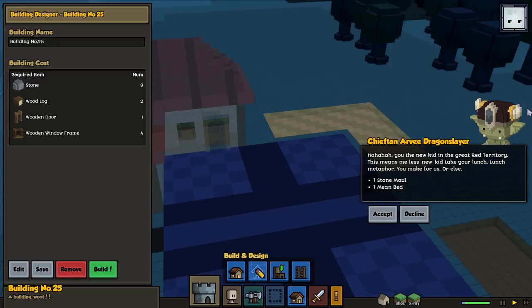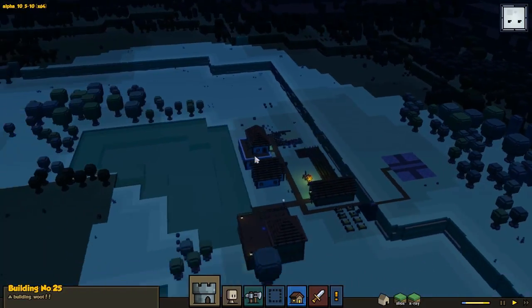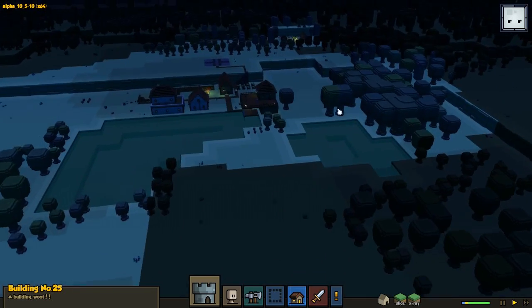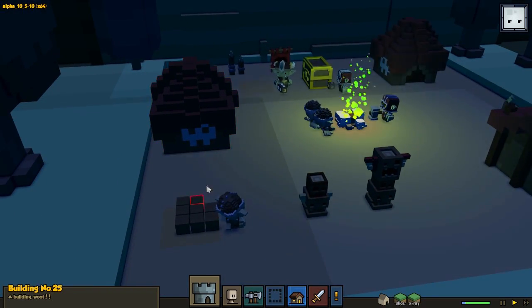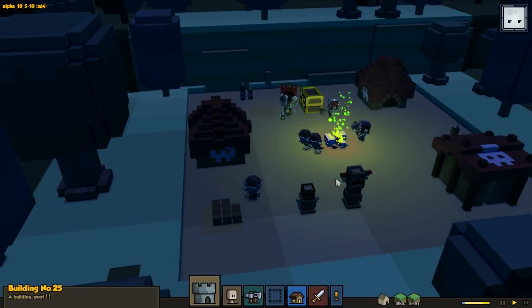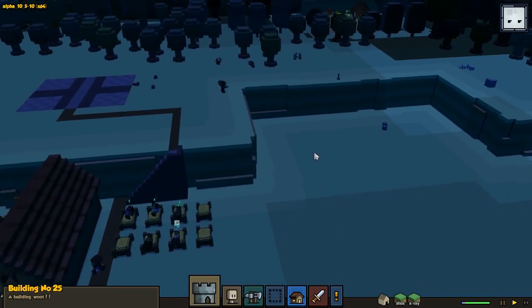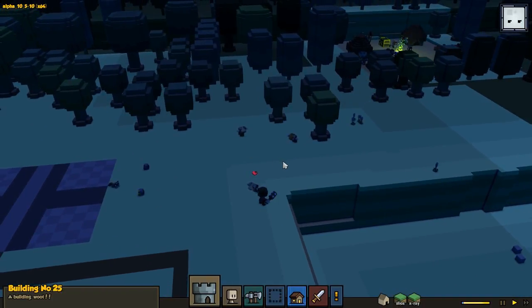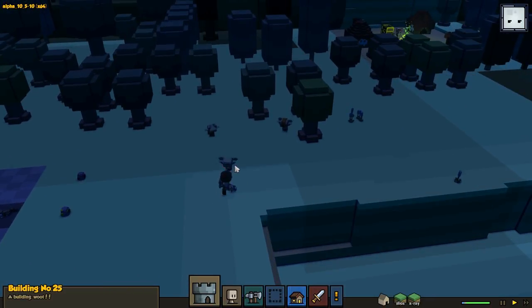So this guy comes and he's gonna try to demand stuff from us, but we're not gonna give it — we are not working for the goblins. This is our stuff, not theirs. This is the thing one of you guys asked about — if this will be possible to fix in the current version. As far as I know you cannot fix it, and maybe in the future we will see. I would guess you could fix it with dirt.